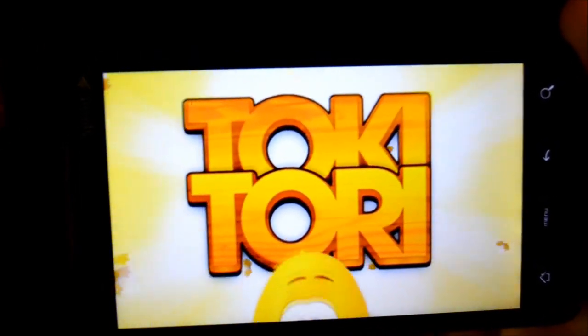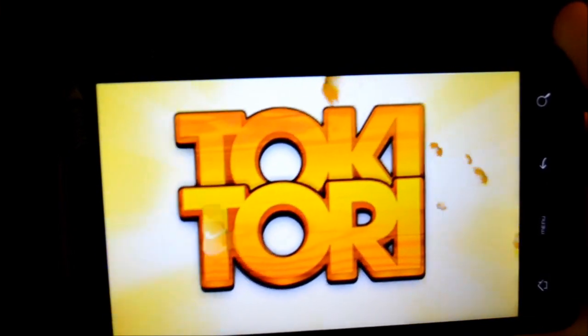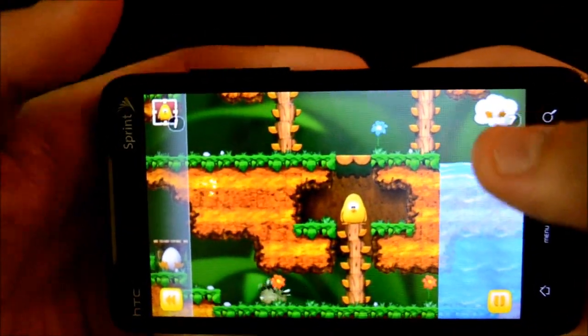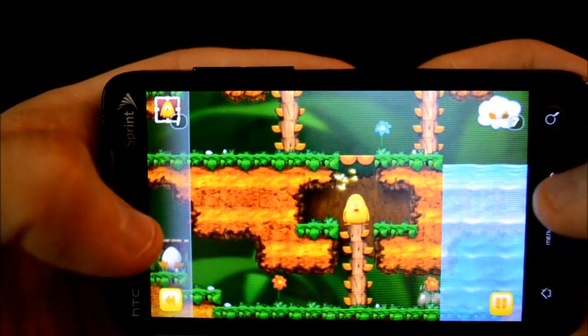Okay guys, this is the fourth app in my five app reviews for the Humble Bundle deal. This game is called Toki Tori, and it is as strange as the name — trust me. Here's the Toki Tori gameplay, and you are this little yellow duck or some kind of chicklet.